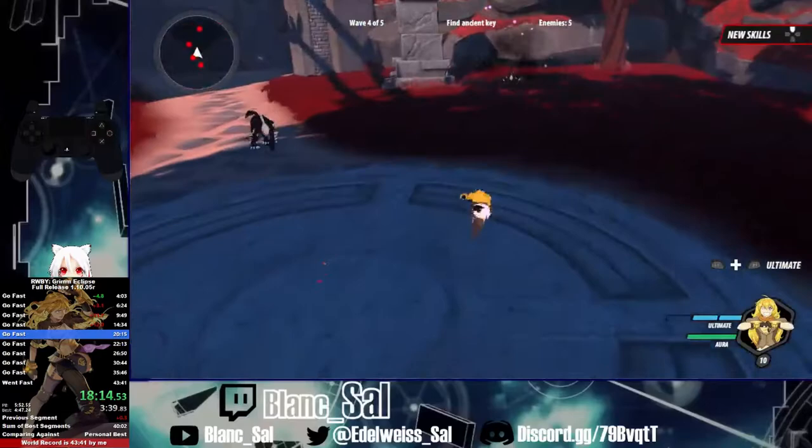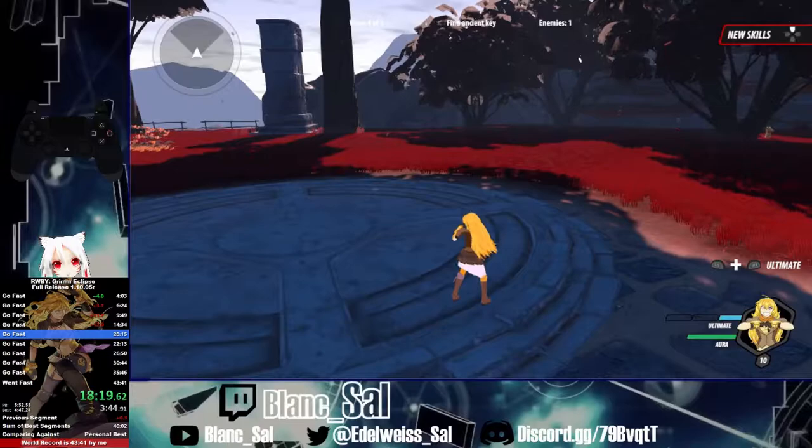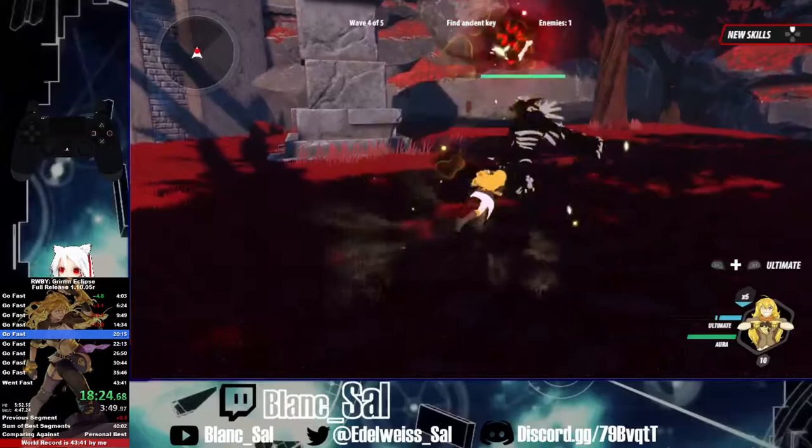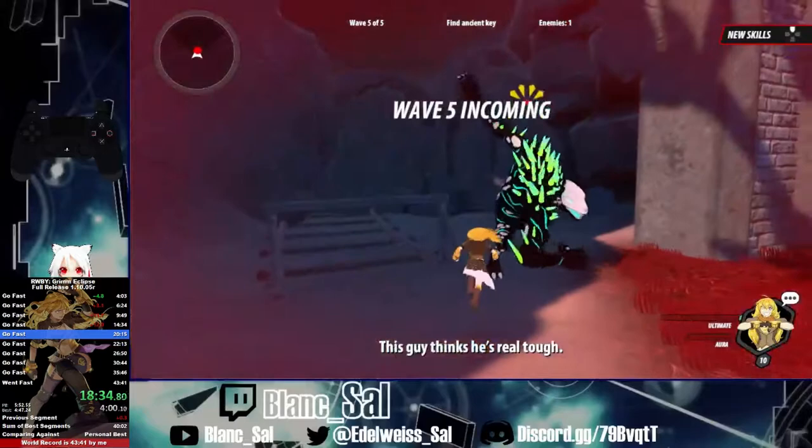This wave is two groups of Beowulfs and then one alpha Beowulf. I accidentally messed up the combo but it doesn't really matter too much. I used my super quick there because we need to do a death abuse on this mutated Beowulf anyway.